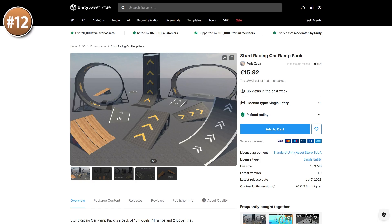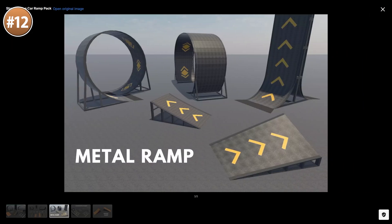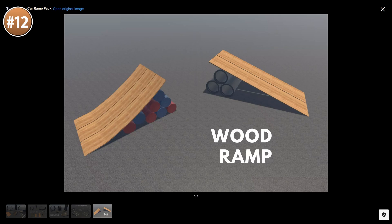Then here's a fun one — it's a stunt car racing pack. Definitely a very unique asset. This would be perfect if you're making a car game inspired by something like Trackmania or Hot Wheels. It's got some loops, some jumps and side bends — really a very unique pack.